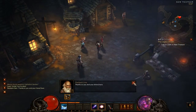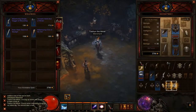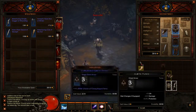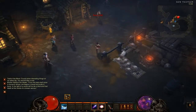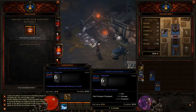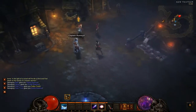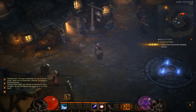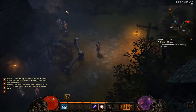We return to Tristram — Leah is glad her uncle is alive. We pick up any remaining loot then take the waypoint back to town. We quickly sell the bits we don't want. I accidentally sold my wand, which probably wasn't smart. Anything we can't sell we'll break down. Now we need to go meet the blacksmith.